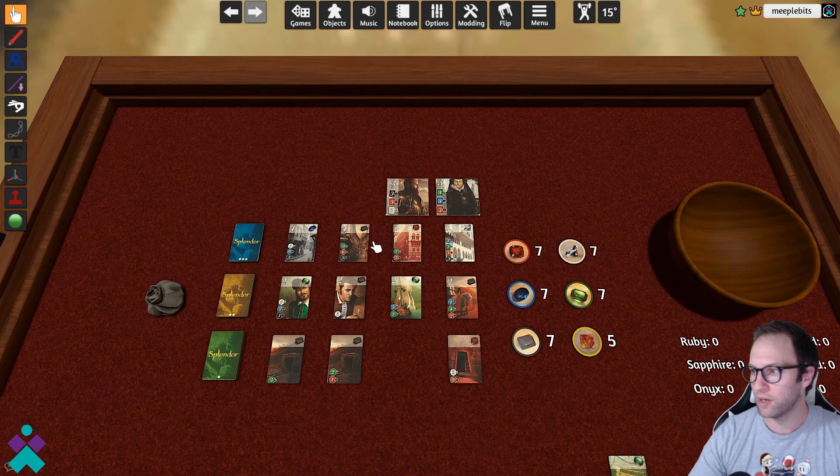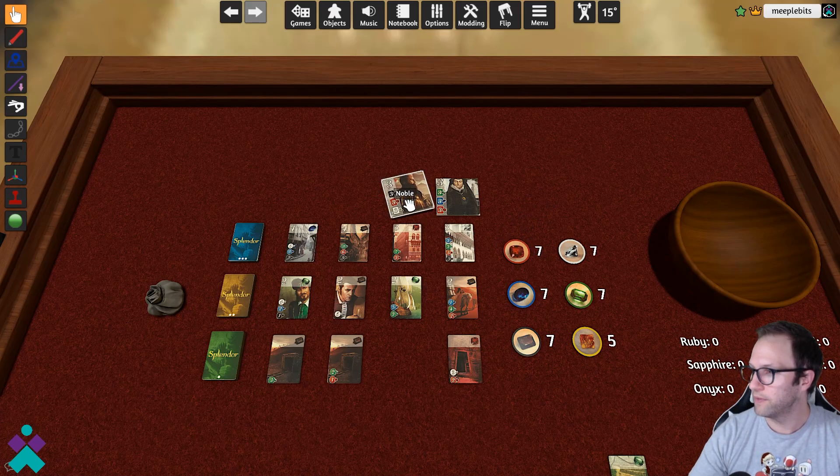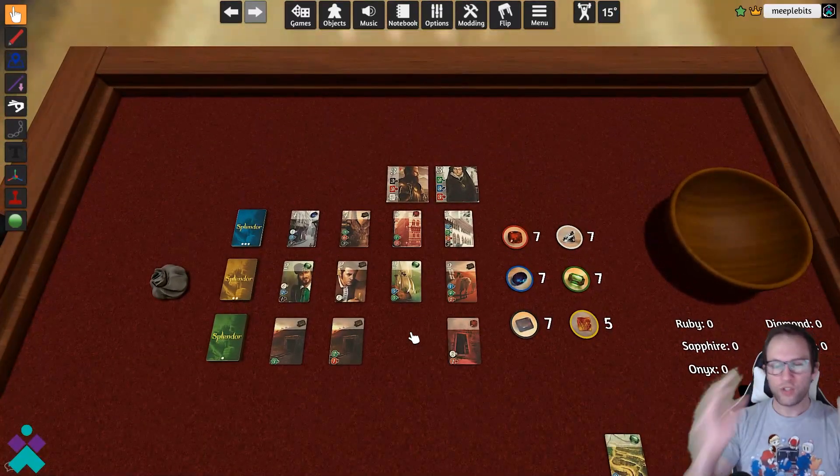All of these games are going to be different in terms of usability, but the navigation remains fundamentally the same. F is going to flip over cards, Alt lets you view them. You can reshuffle a deck, grab tokens, and rotate them as you see fit — different tiles, etc.